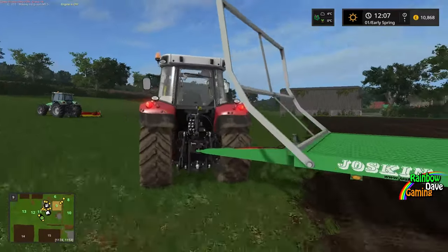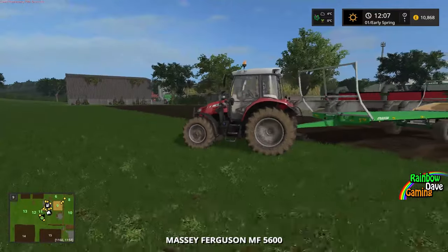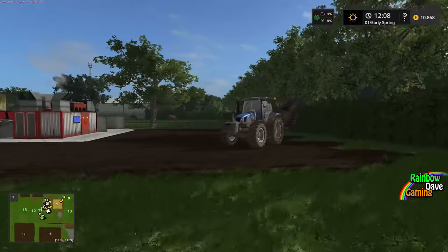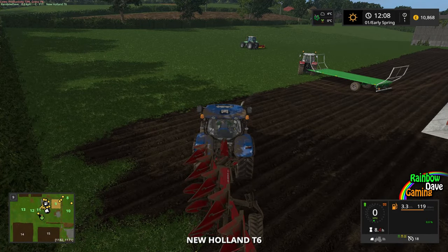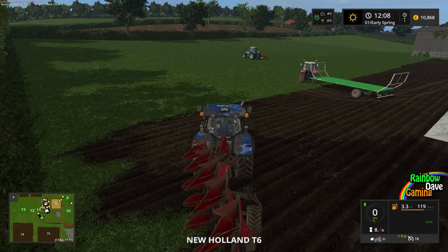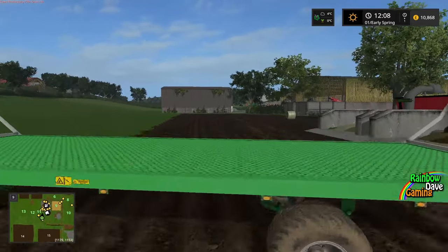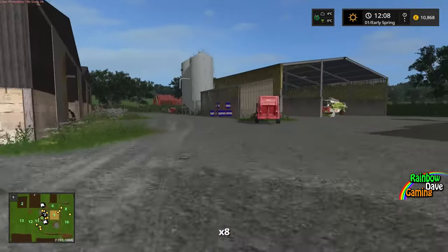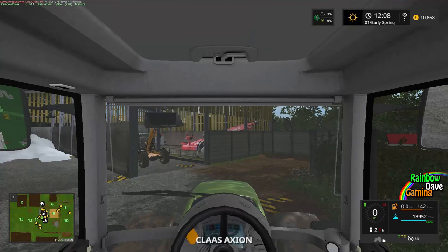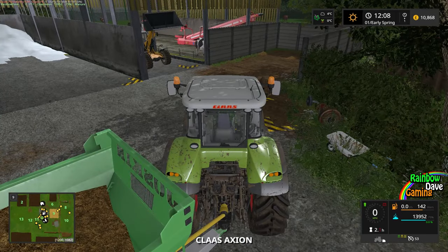So that's pretty much everything we need to do with the Massey. Now with the T6 here, I'm gonna abandon this field for now. Actually, not even the T6 is needed - I actually need to go grab the Claas, and this is why I had super speed turned on.